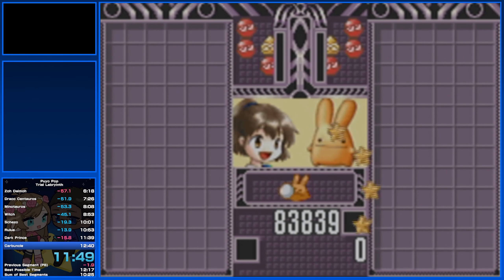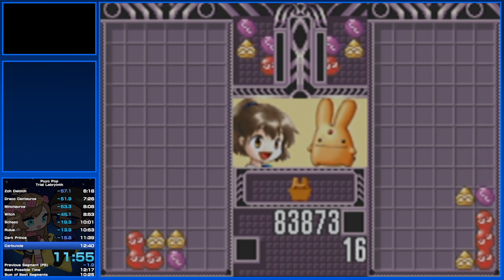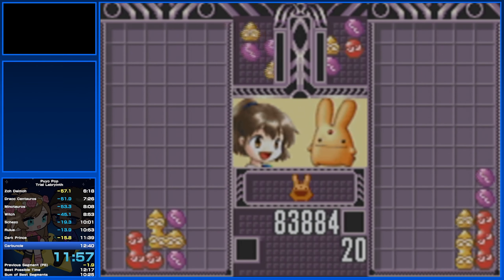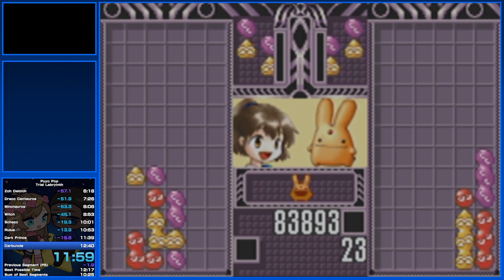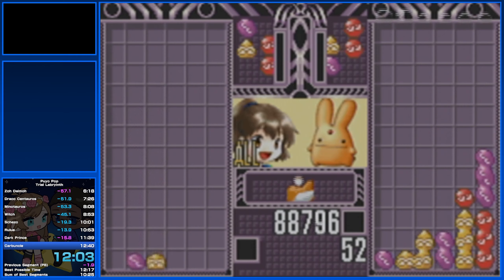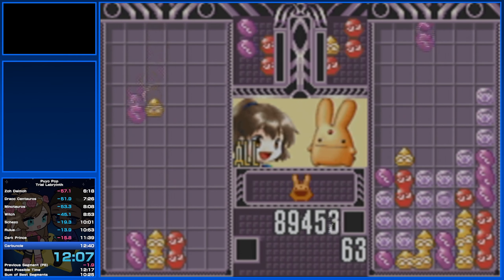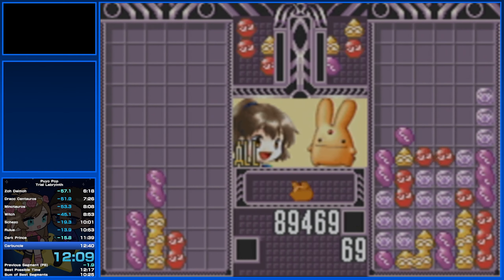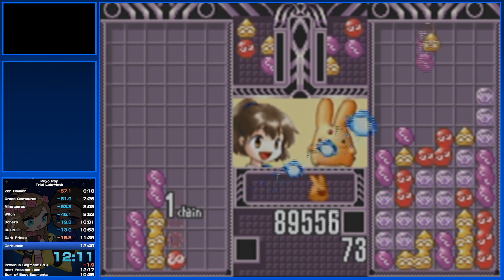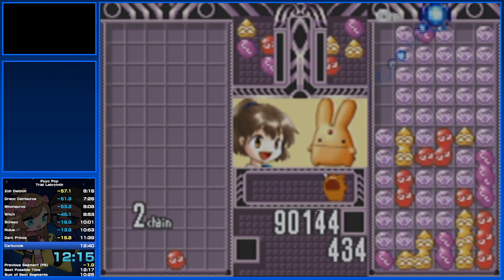Now we're coming up to the final fight of the game, which is against Carbuncle, Arl's companion. Time is going to be whenever Carbuncle's board drops, and I get really lucky here as I nail this all-clear. The really hard thing about this fight is that not only is Carbuncle good at chaining, but he also gets Point Puyo on his side of the board. We want to make sure that we're able to get the all-clear and basically clean the fight just like that. And time.